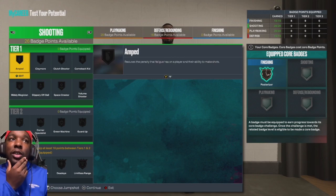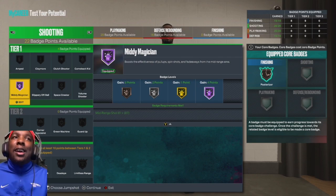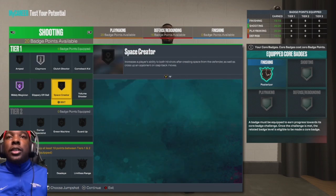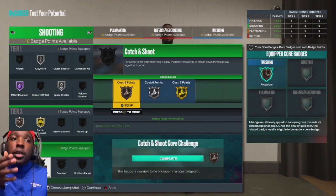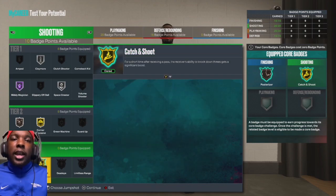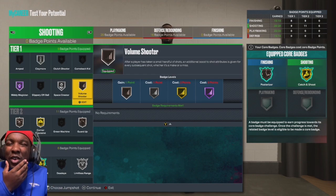For shooting, it wouldn't be Kevin Durant without midi magician — he's a maestro in the mid-range. We're running claymore silver, space creator, gold quarter specialist, agent three. I'd suggest coring catch-and-shoot — it costs seven badge points but you have to use it as a core. We put on limitless range, and with four more left I'd probably add guard up and bronze volume shooting — we'll know better once 2K Labs gets in the lab.